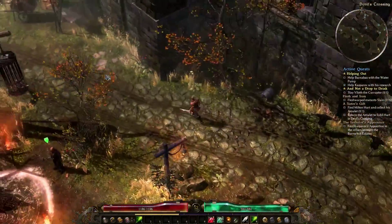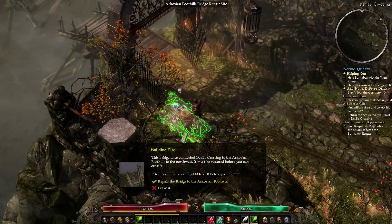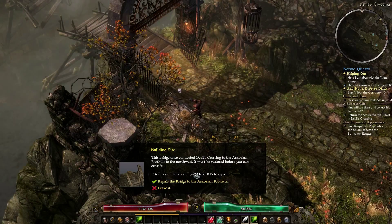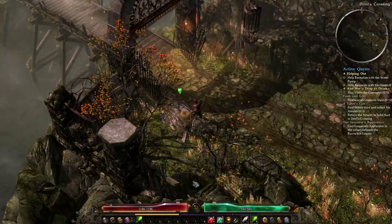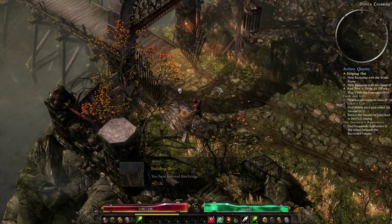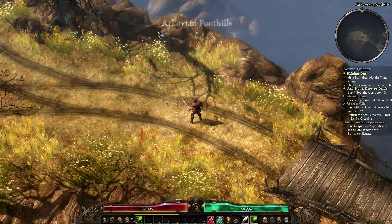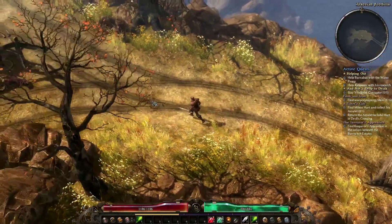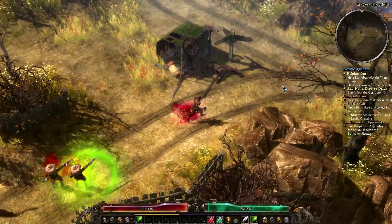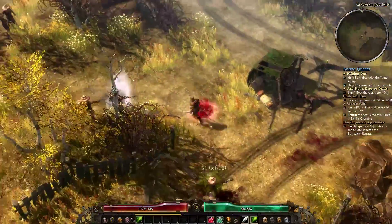I'm heading toward White Mire but I'm not resolving the pump issue within town yet — we'll see it in time. What I want to do is repair this — it's going to take six scrap and 3,000 iron bits; we have them. We've restored this bridge. I'm guessing the mobs around this part are tough — level 16. I'll go for them though. Problem resolved.